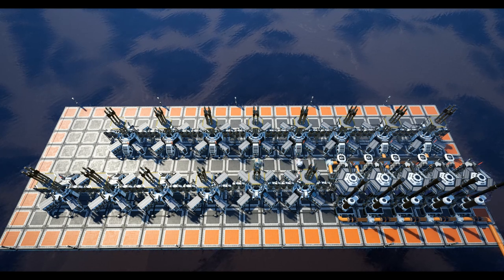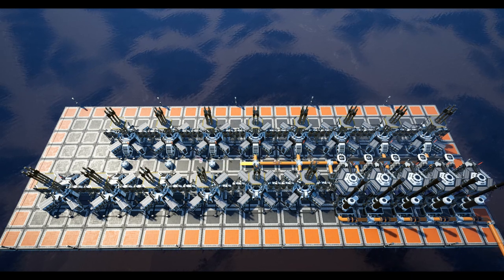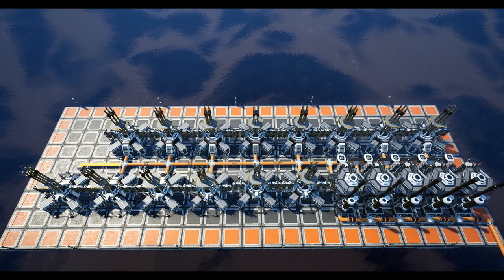Next, place pipeline joints in front of the inputs and run the pipeline from the refinery section all the way through to the last generator. With all the generators in place, select one of the generators and underclock it to 33 percent clock speed. At this point all your generators should be hooked up to the pipeline.